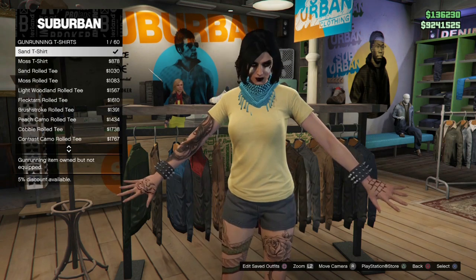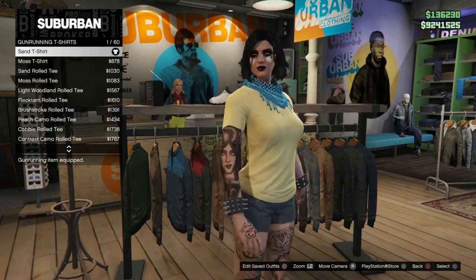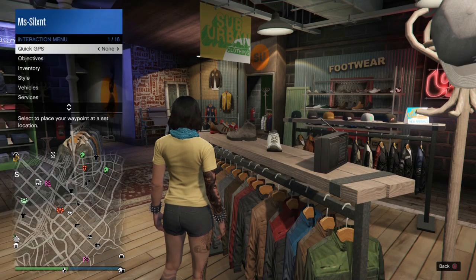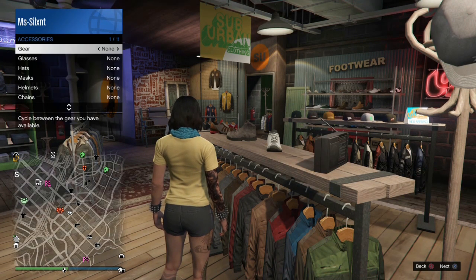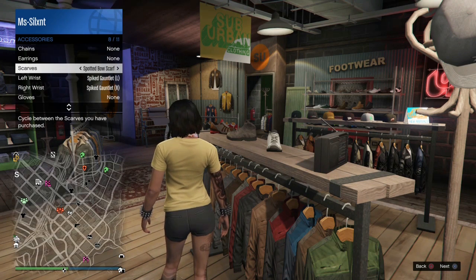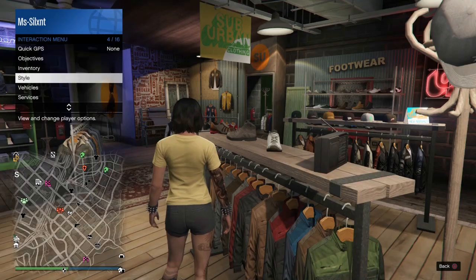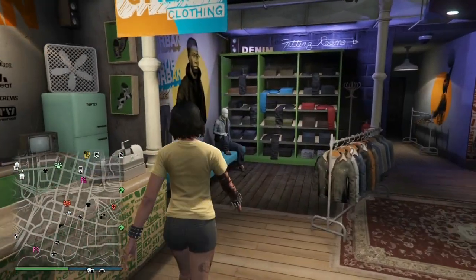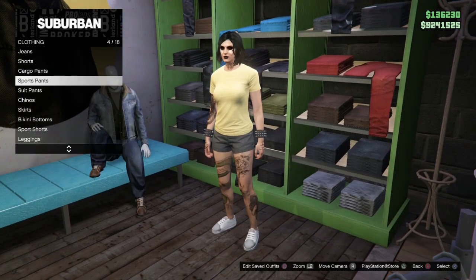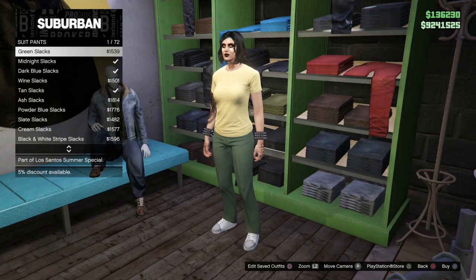We're just going to put on the sand t-shirt and then remove any other parts that you might have on - any helmets, any hats, any scarves or accessories. We want to start fresh. I actually forgot to remove my cuffs, but anyway - we want the sand gun running t-shirt on.